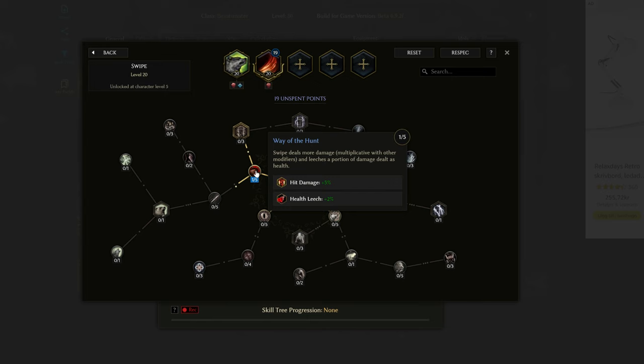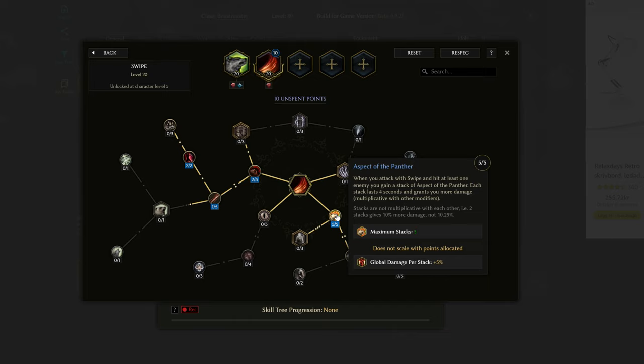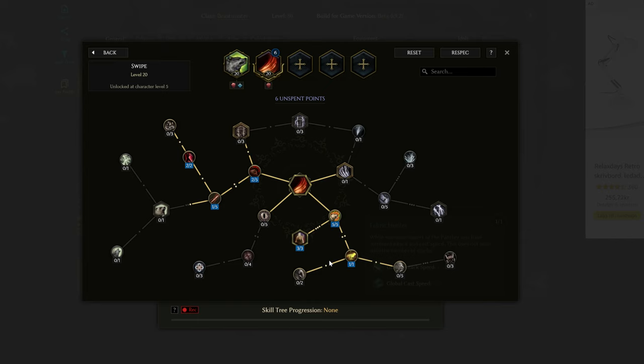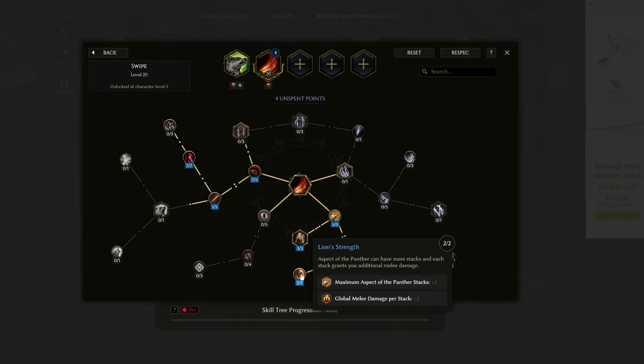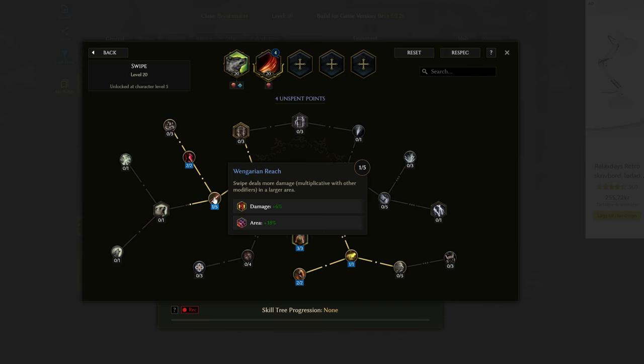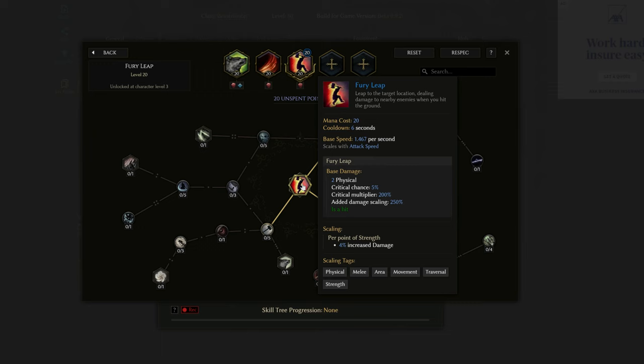The next skill we specialise in is Swipe. Start with 2 points into Way of the Hunt. We have 1 point into a connector node so we can put 2 points into Killing, which gives us a kill threshold of 14% — fantastic on bosses. We have the full 5 points going into Aspect of the Panther, increasing stacks up to 5 and giving 5% global damage per stack. Then Wild Calling with 3 points for a 45% chance to summon Spirit Wolves when we hit an enemy. We have 1 point into Feline Hunter, then 2 points into Lion Strength for additional Panther stacks and global melee damage per stack. With 4 points left, you can either place them into more damage with a larger Swipe area, or into Way of the Hunt for more damage plus health leech.